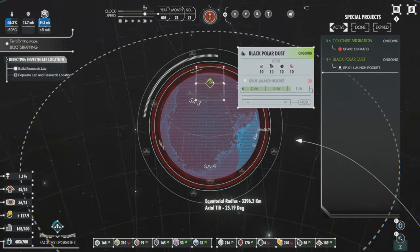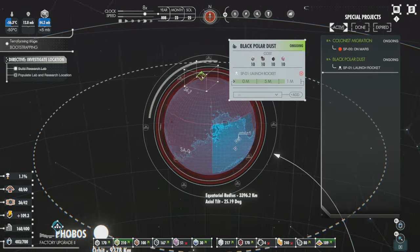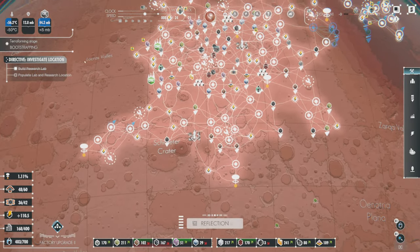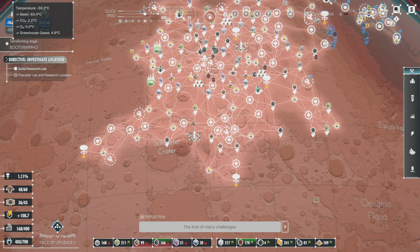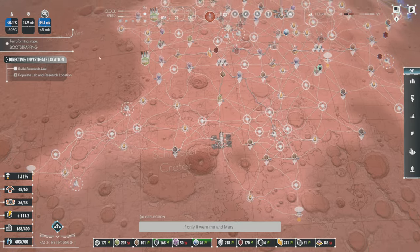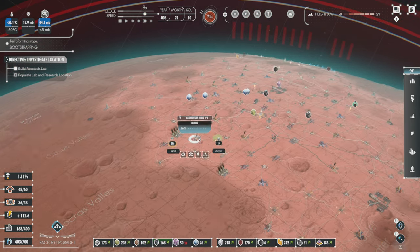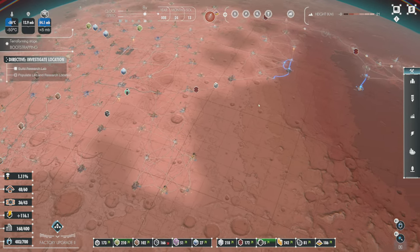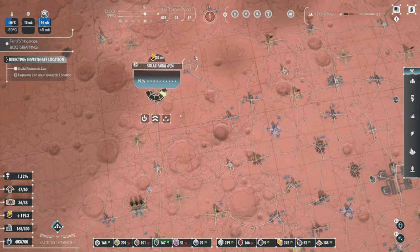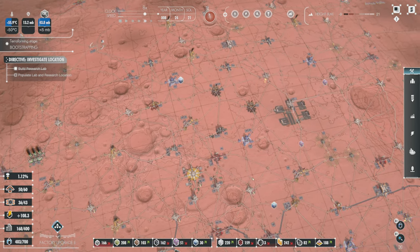Black polar dust is in effect — they're off doing that now. I'm not sure if that's going to have an instantaneous effect or if it's going to take a month. 'The first of many challenges. It is an annoying distraction from the mission, but easily fixed. If only it were me and Mars.' Is she falling in love with the planet? 'If only it was just me and Mars — not these pesky human beings being here.'